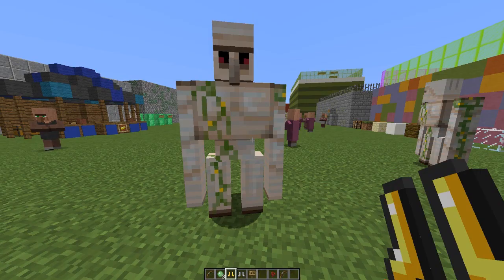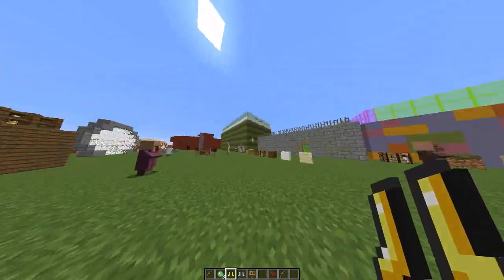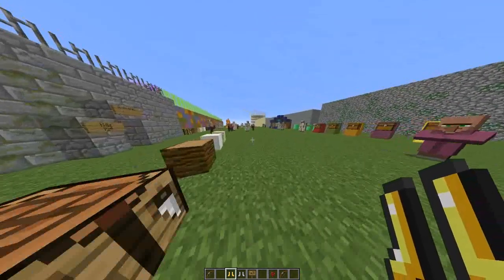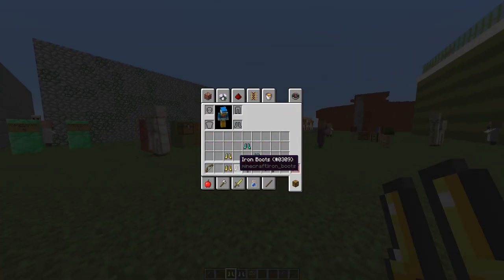Then we have Usain Bolt's boots which I made earlier. You can change the name, the lore, and obviously the enchantments on the item, which is very very cool, and you can run super fast with them. Let me take these off and it should revert — yes it does.